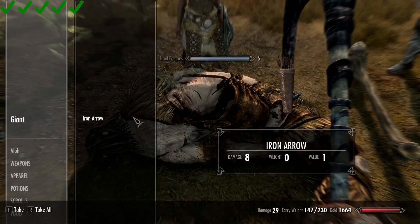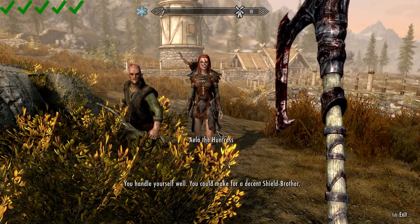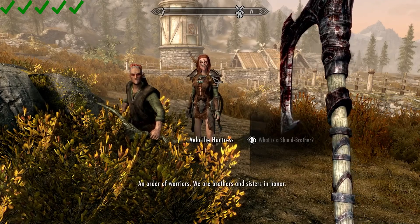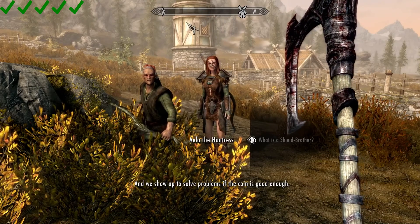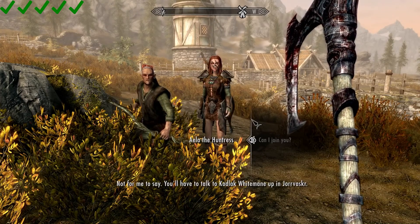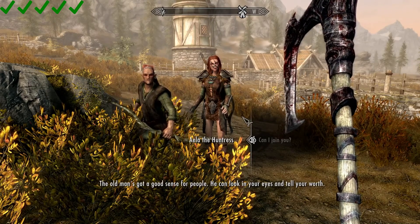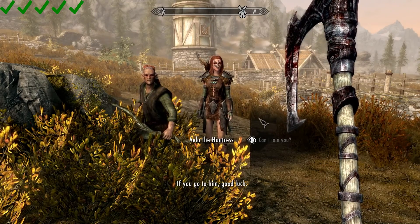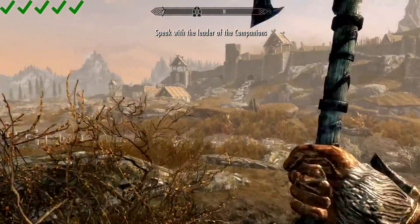Let's search the giant — just got an iron arrow, which we don't necessarily need. Ela the Huntress approached us and says we can make a good shield brother. Let's ask her what a shield brother is. I have not heard of the Companions — well I have, but for this playthrough I have not. They're basically like hired hands, but they do a good job and are a very respected group around Whiterun. I say we go ahead and join the Companions in this playthrough — planned on doing that from the jump.